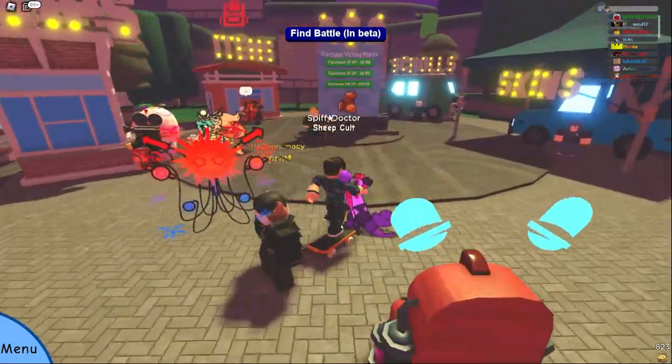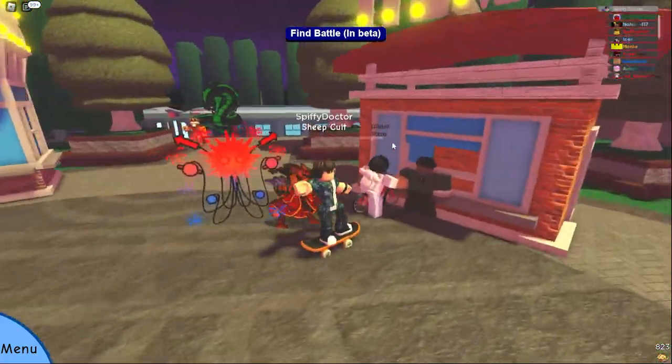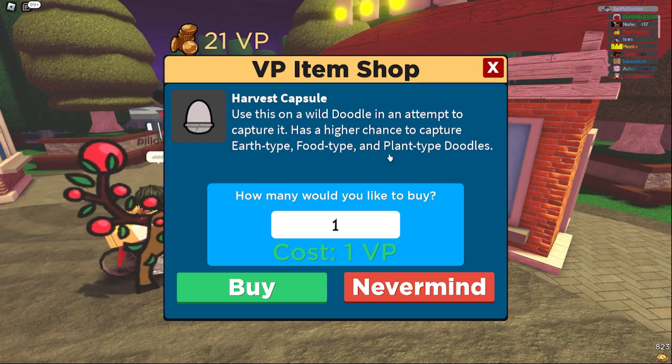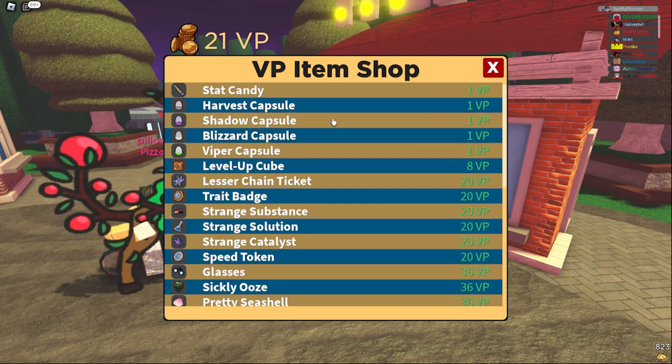We also have some new items in the VP shop over at the Social Park — 4 new capsules. First is the Harvest Capsule, which has a high chance of catching Earth, Food, and Plant types. These are similar to the specific ones in Pokémon but much broader, so you'll be able to get 3-in-1 or sometimes 2-in-1. The Shadow Capsule is next, with increased chances for Spirit, Dark, and Mind types.